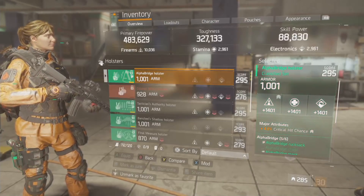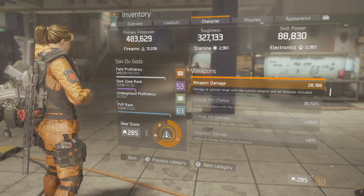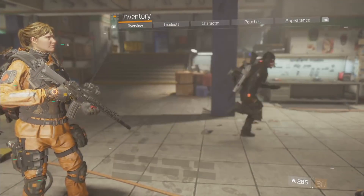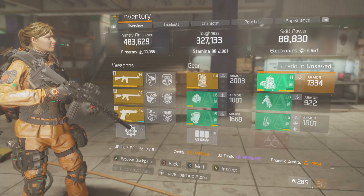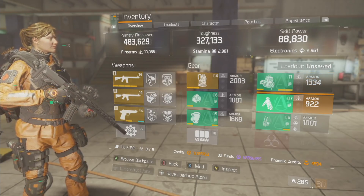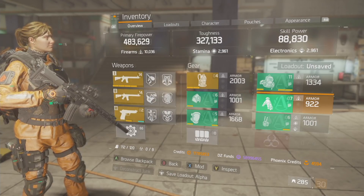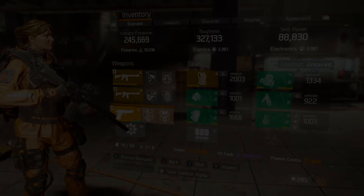That's pretty much the build. The stats are sitting at 30.50 critical hit chance with 130 critical hit damage, and on top of that don't forget we have Adept. If you guys have any questions or ways to make this build better, let me know in the comment section. Drop a like, comment, subscribe if you're new, and hit that bell so you know when I'm posting. It's your boy — I'm out!